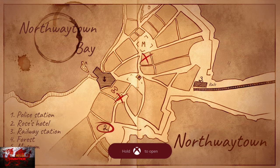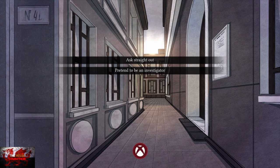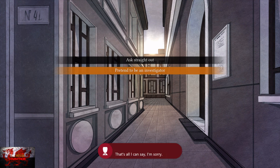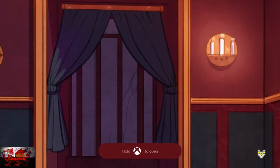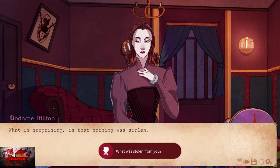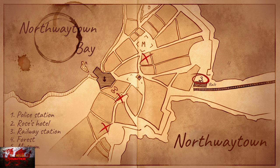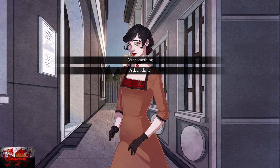Next up we are going to choose number two on the map — Rose's Hotel. Choose ask something, and then pretend to be an investigator — second option. And then continue pretending again, which is the top option. Next choose number three, which is the railway station. Ask something — top option again.